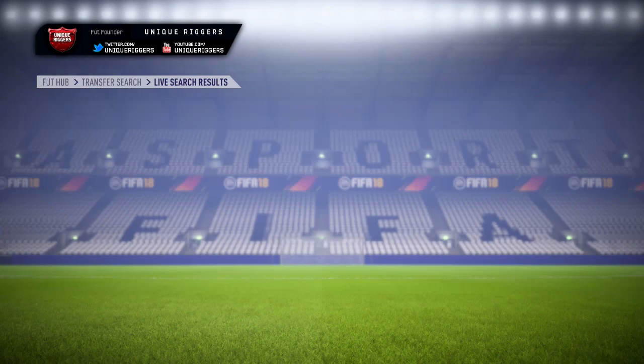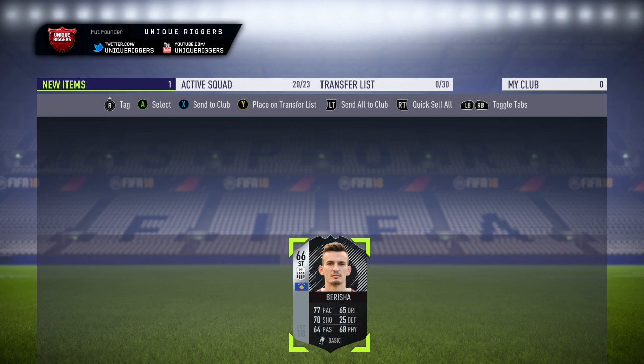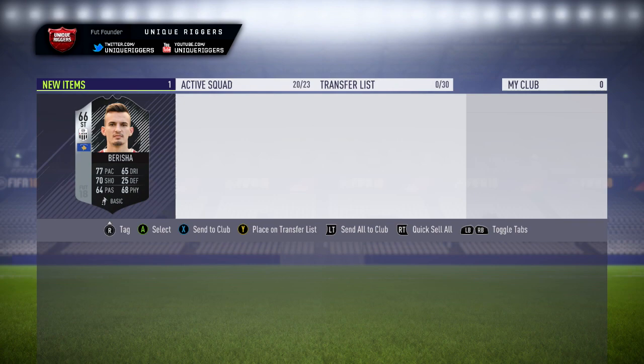Going to pick up my first player for the video. Got him picked up for 5,800 coins. At the moment, this guy's the player who seems to pop up the most since he's currently in PAX. But later on today that will change when the new team of the week comes out. So if there's any special players from the new team of the week, they'll be the players who pop up the most. He's currently selling for around 7,800 coins, so just going to list him up right now.